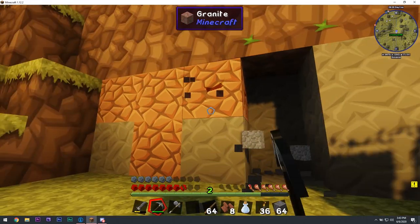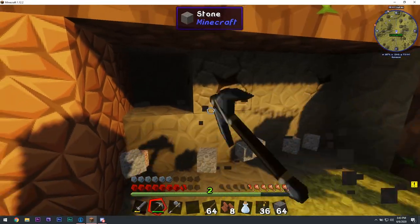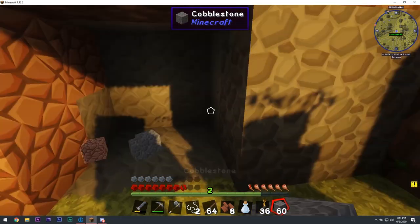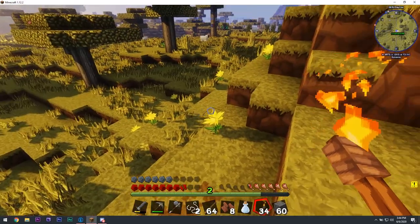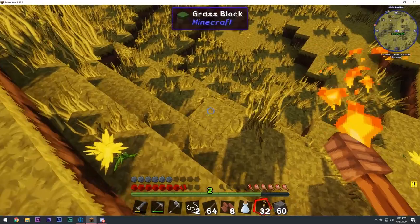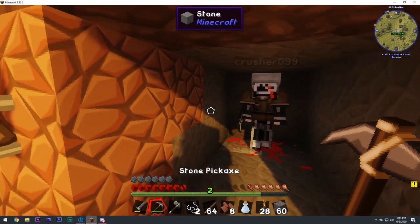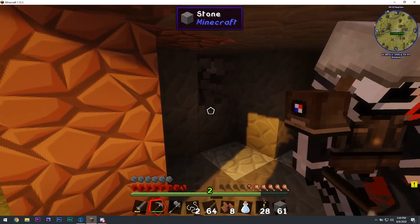We're just gonna start off with a two-by-two like this. What the fuck are you doing? I'm gonna do this so we don't get ambushed by mobs, so we can set up actual doors and all that. Just keep digging, make a huge room for now. Start off two high - I don't know where they're spawning.